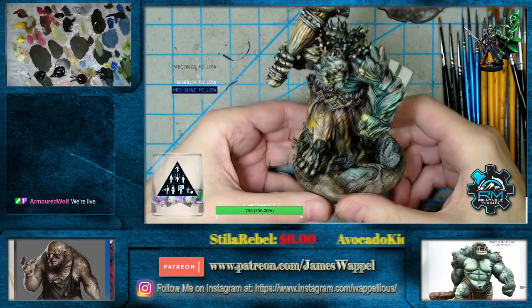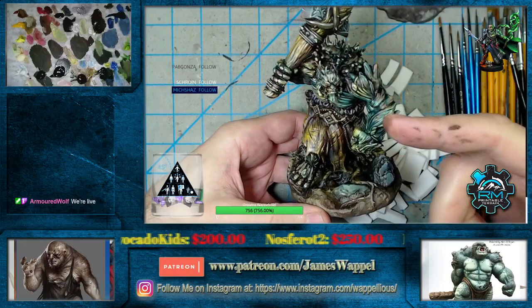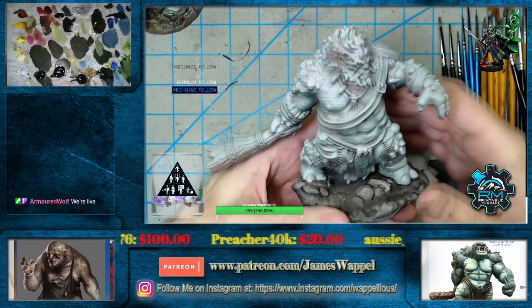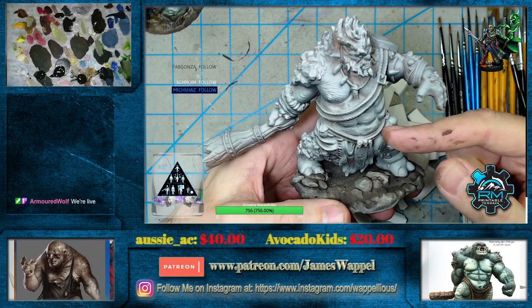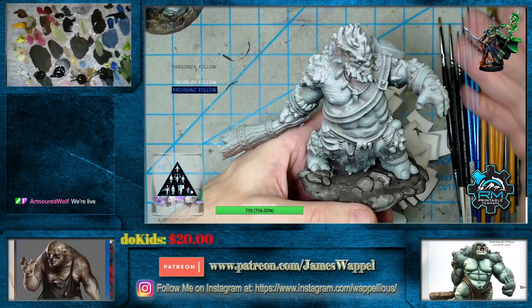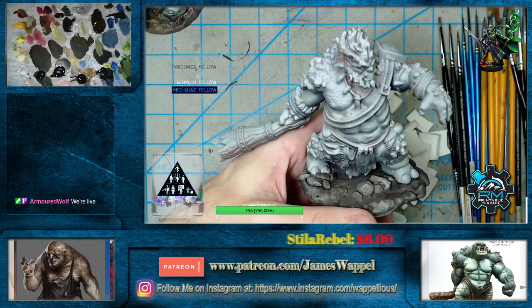We did the forest troll on Saturday — you can go back and watch that session. We're just waiting for that to cure up. Now, color-wise for the stone troll right here, I don't know... we've got references over here and over there. We might just be bopping around with paint until we decide on something, because that's what oils let you do — you don't have to just decide on something upfront.